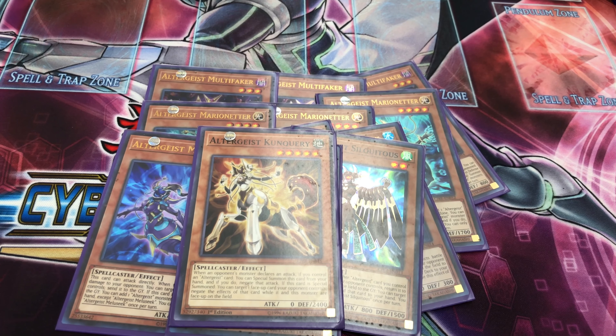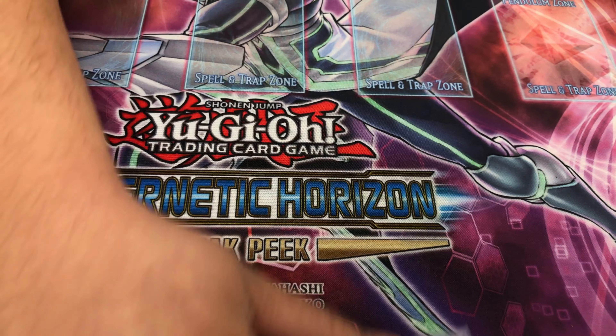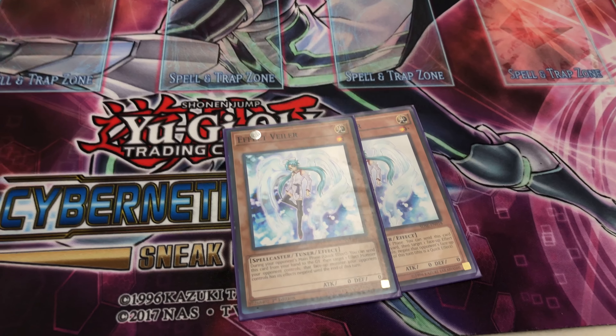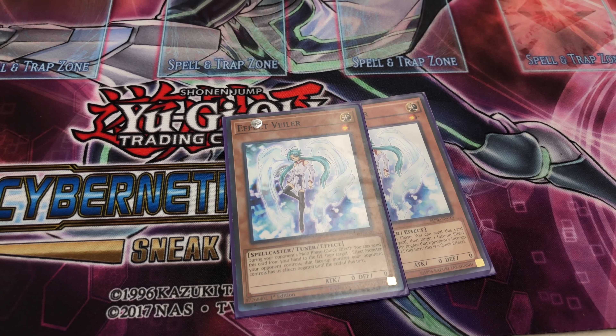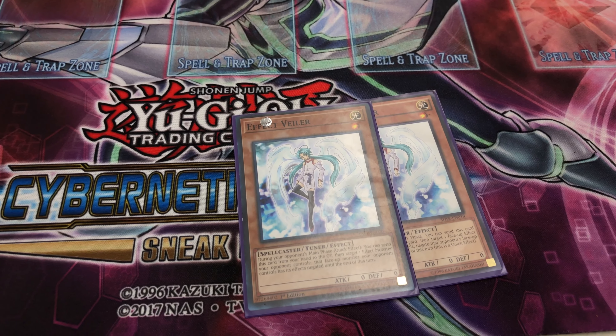Next up we have Sequiturist/Kieran, which can pretty much bounce back any Altergeist card. You can combo this with either Mille Seeks, the Marionette, or the Multifaker, or better yet, when they try to attack, she just negates their attack and negates their effects.